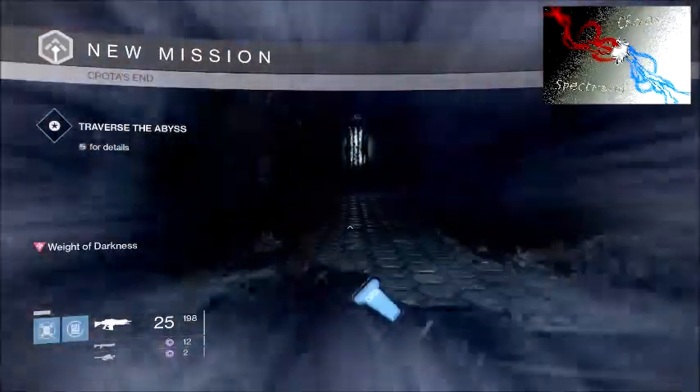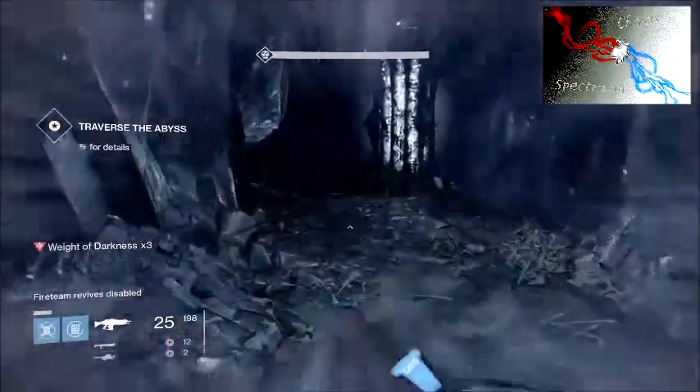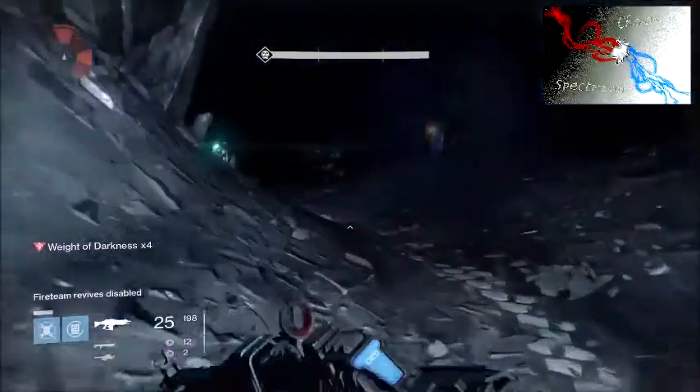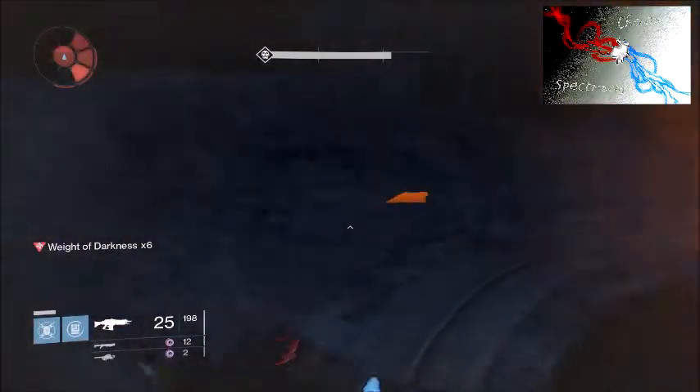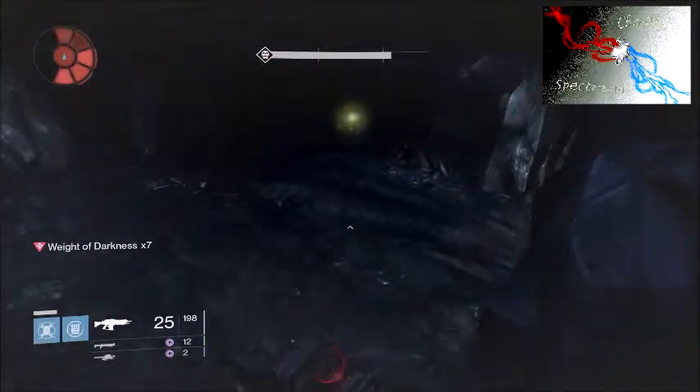First off, you're going to spawn, you're going to run over here as quick as you can, run past this light, try to avoid all the little thralls. You can stick to the left — I like to go left around this hole, but you can go right, doesn't really matter.